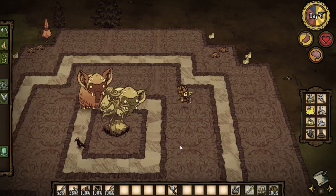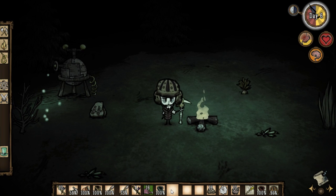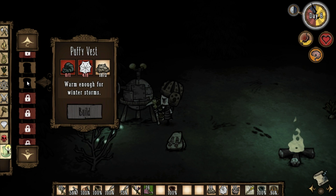The koalophant can potentially save you from starvation or death. If you opt to leave the trunk intact, you can make either a breezy vest or a puffy vest. The puffy vest is better overall because it provides the highest amount of insulation for winter, slowing down freezing significantly. However, it has to be winter before you can even make it because you need the winter koalophant trunk, so it's a bit counterintuitive — still a great option when you get the chance.